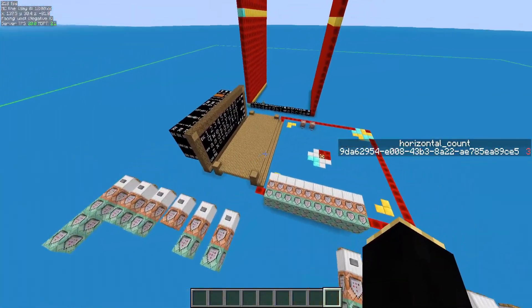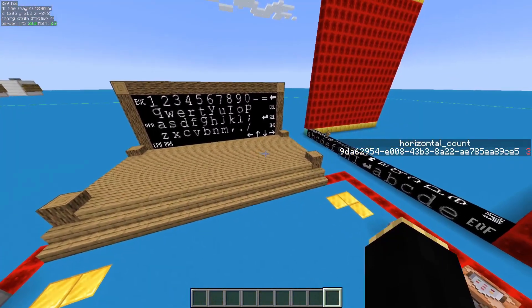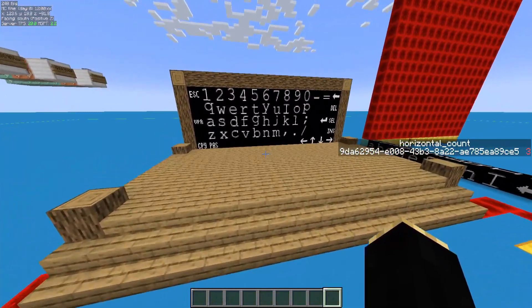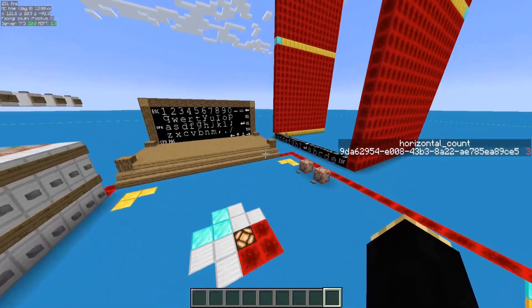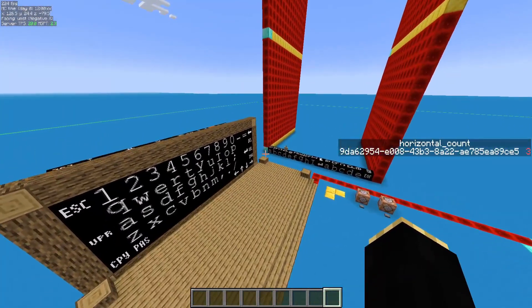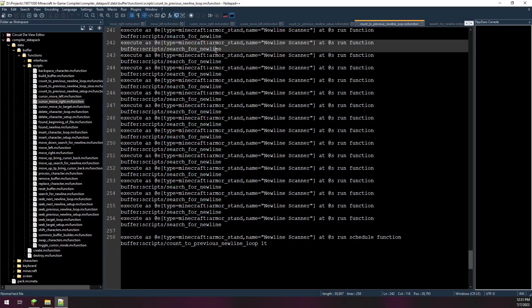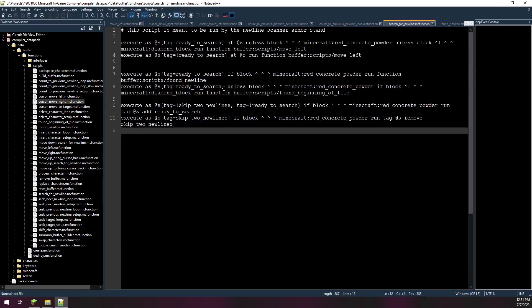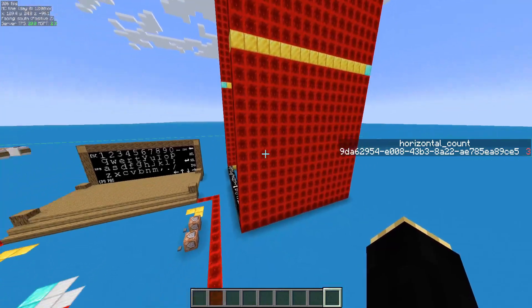So I decided to start working on this project again — about a month ago. My goal for the time I was going to spend was not necessarily to add anything new, but just to get the old stuff — the keyboard, the buffer, the screen — all updated to a new format that is more stable and easier to understand. While I'm not particularly fond of Minecraft's command system, I can appreciate MC functions a little better because I can properly label and comment things, which makes it a lot easier to pick up the project later on. The plan was basically just to update everything into MC functions.